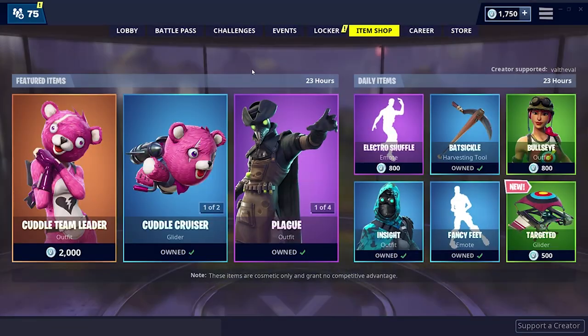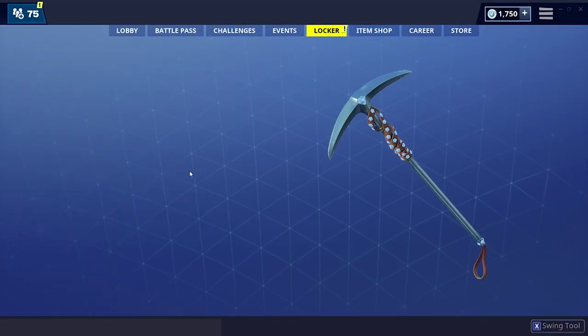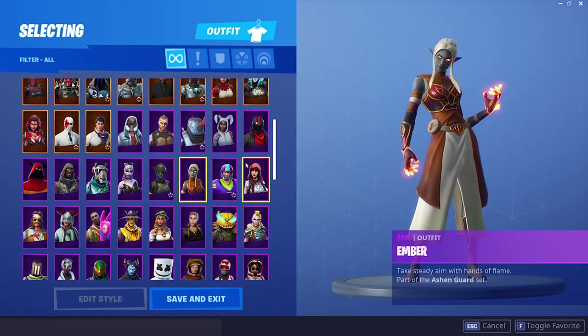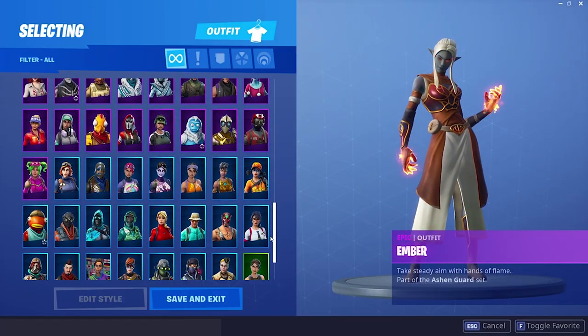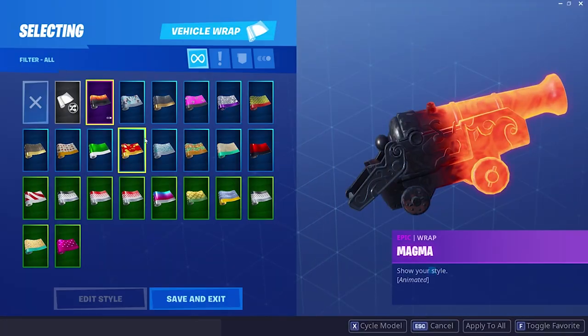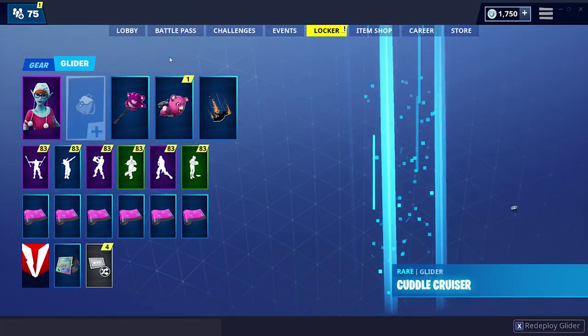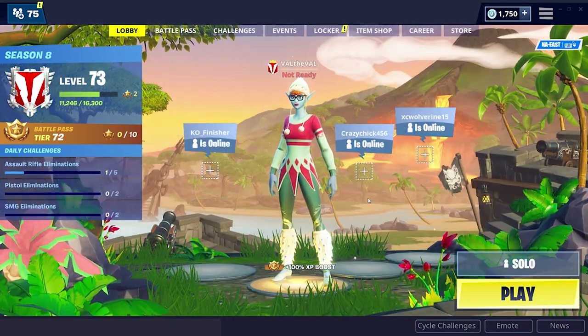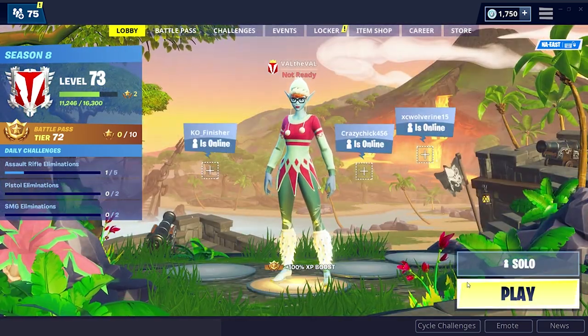Now that we have that glider, let's put on the Cuddle Paw pickaxe and find a pink skin to go with it. Let's do Sugar Plum, and then I'm gonna put on the Cuddle Hearts weapon wrap. Let's hop into a solo game and test this new glider out.